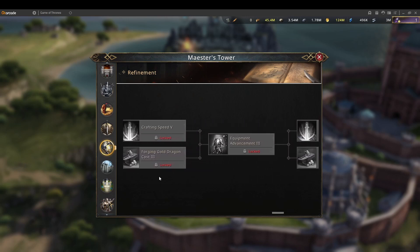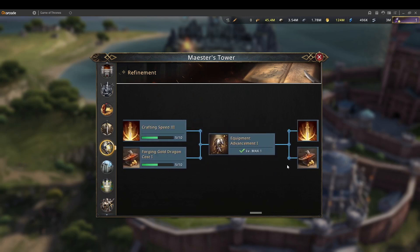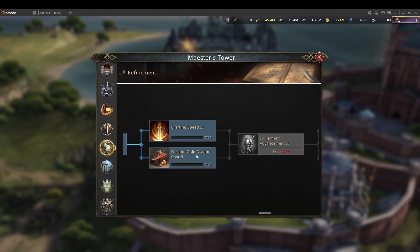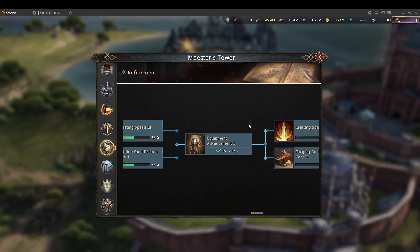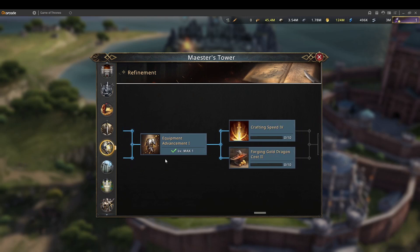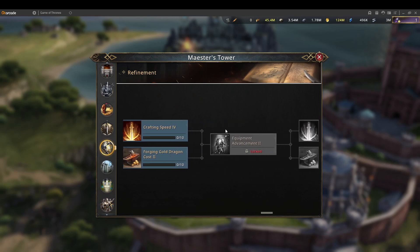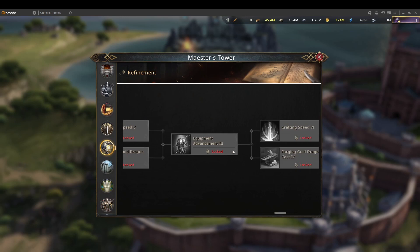Until then, you don't need to rush this research tree. You just need to one star your equipment first. Two star will be more expensive, so you want to one star your six or seven most important equipment pieces. Once you have them at one star, rather than continuing others, go for two star, and then unlock the third slot.